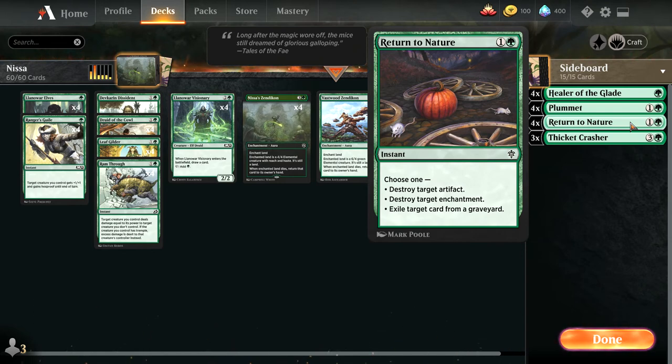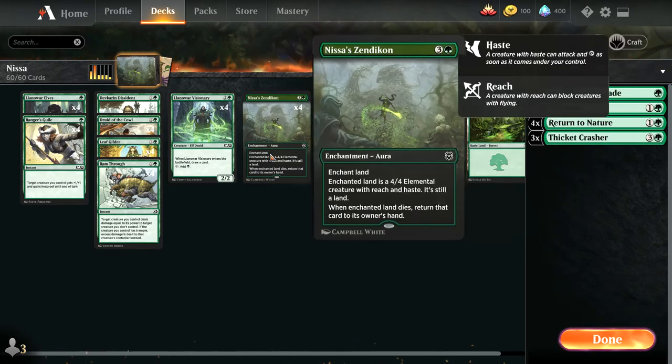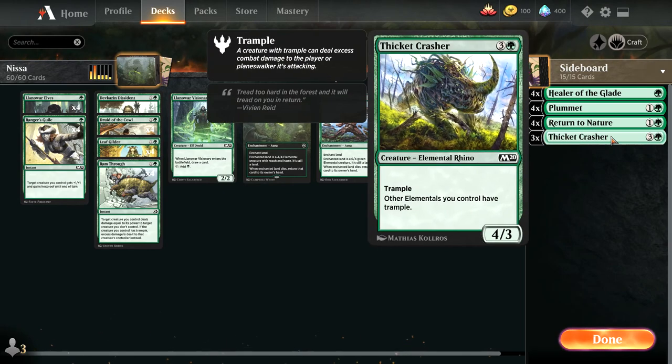There's this one game I played a while ago where I was playing against a Sanitarium Skeleton deck, and had I drawn Return to Nature I think the game would have gone a lot differently. The last sideboard card is Thicketcratcher, because the Zendikons, as powerful and fast as they are, don't have trample. Thicketcratcher gives them trample against token decks and chump-blocker-heavy decks in case I have trouble getting my damage through.